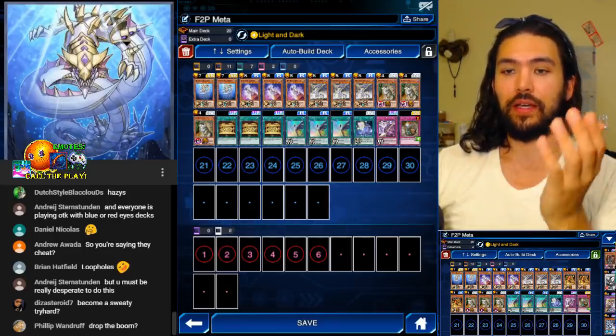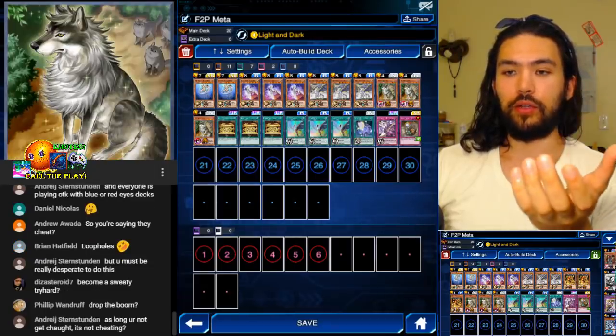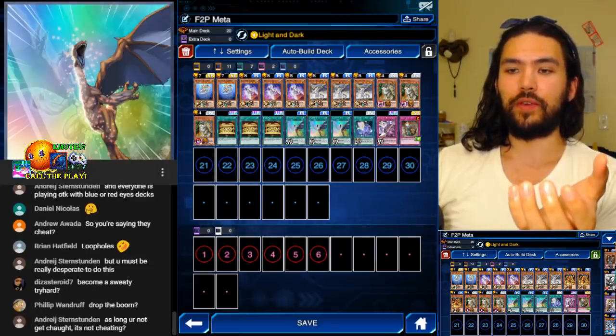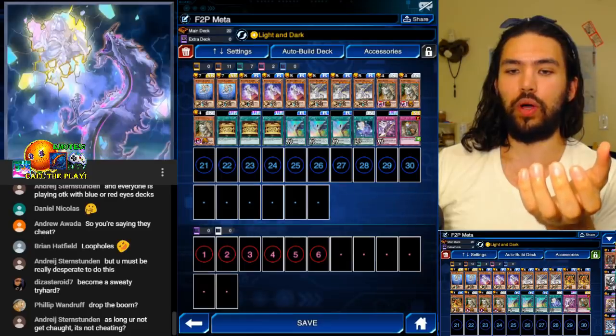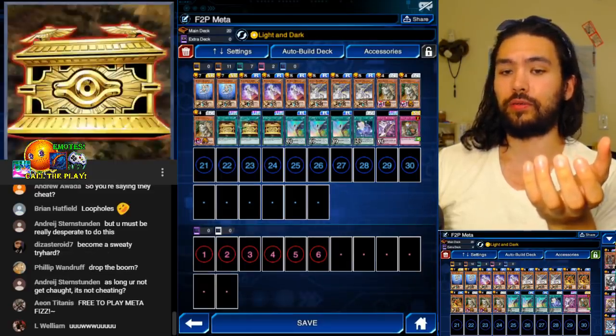So this is our Meta-Fizz deck: two Daedalus, three Nephthys, three Tyrant Dragons, three Aloof Lupine, three Ace and Meta-Fizz, one card engine, one Meta-Fizz Factor, one Treacherous Trap Hole for cleaning out the filth, and three Gold Sark.